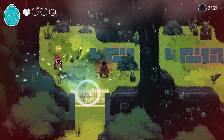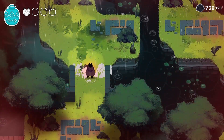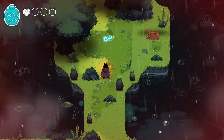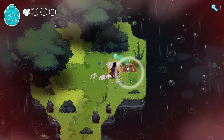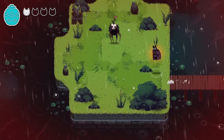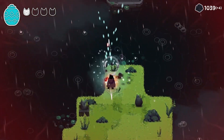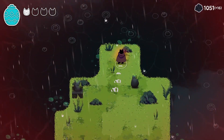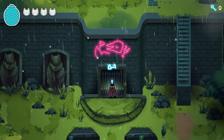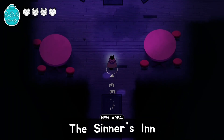Enemies with keys above their heads seem to unlock a little gate. We found a key — now we can go to that fish place. I do like to explore extensively. There are some paths I can't navigate yet, so we head back. We use the key to unlock the bird bar — the Sinners Inn.